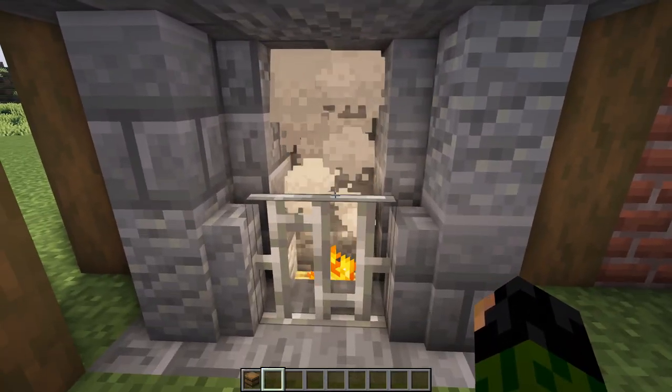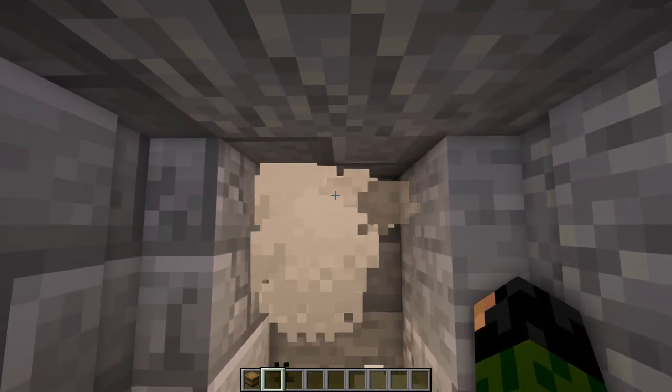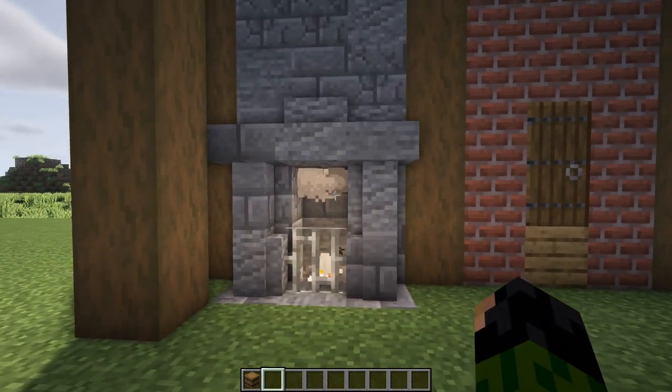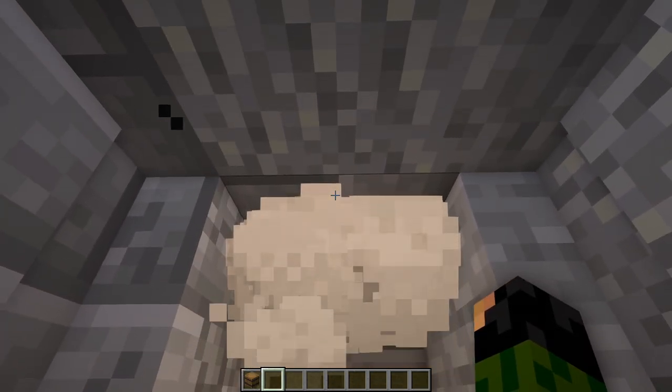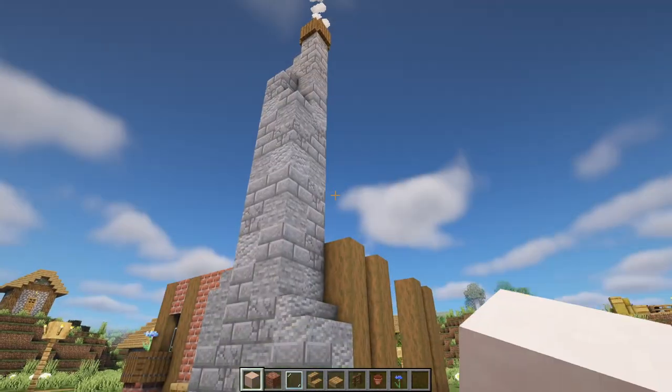Just remembered something we need to do with the fireplace — the smoke is accumulating on the top of this block and doesn't look good since we're trying to create the illusion it connects to the chimney. Simply get rid of that block and you can see the smoke is no longer getting caught.